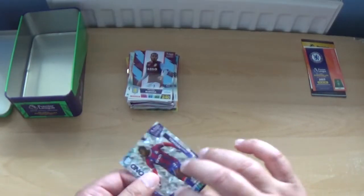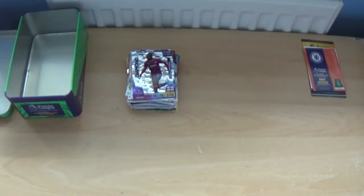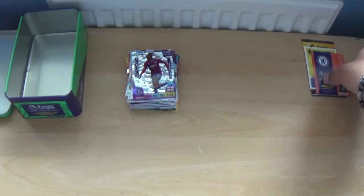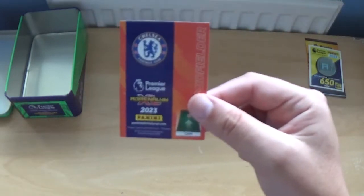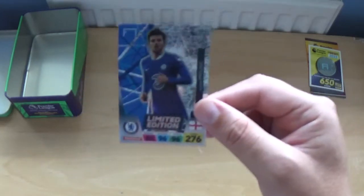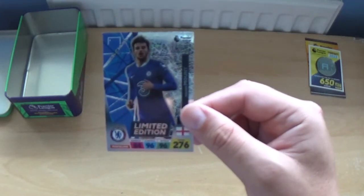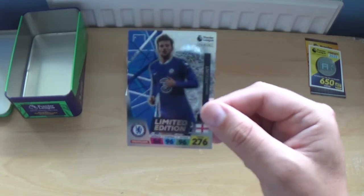We'll pop that damaged Tyreek Mitchell Diamond on top — not to worry, we'll have another one of those amongst everything we've opened. The limited edition for the green classic tin, as you see on the back, is a Chelsea midfielder. It is of course Mason Mount — 84 defence, 96 control, 96 attack, 276 in total.